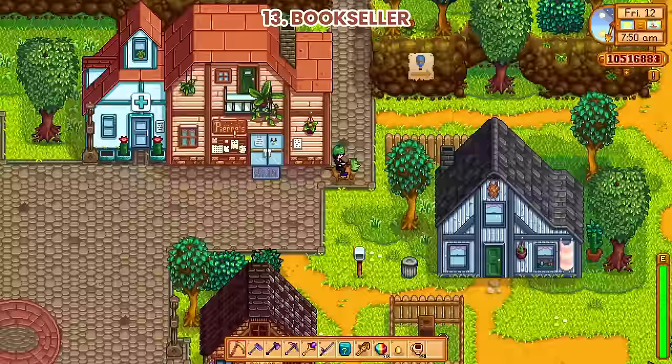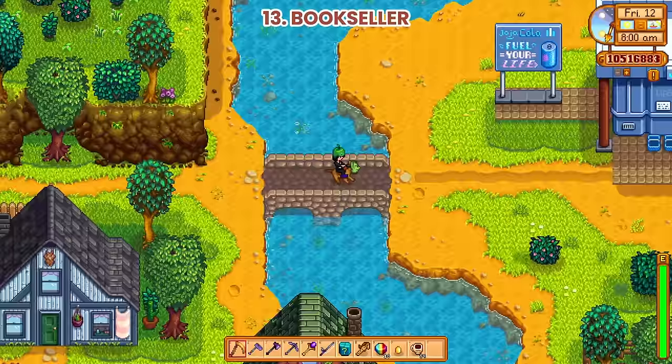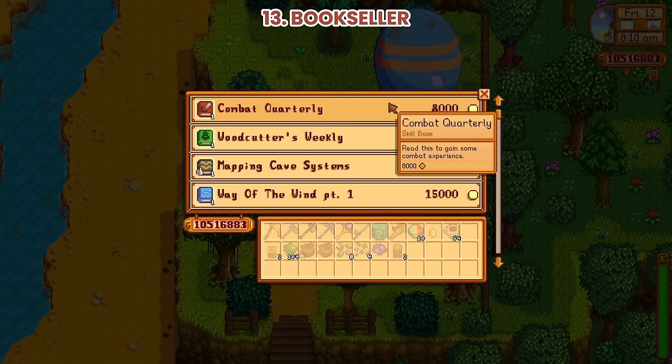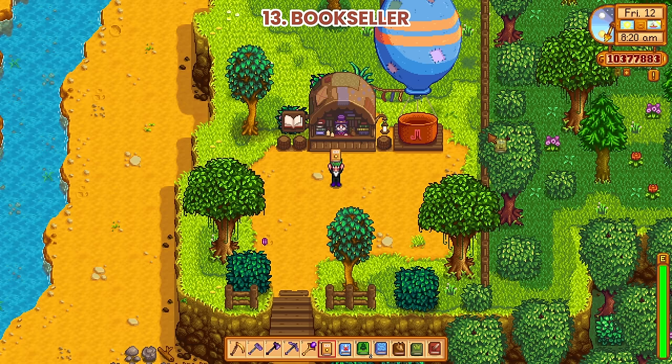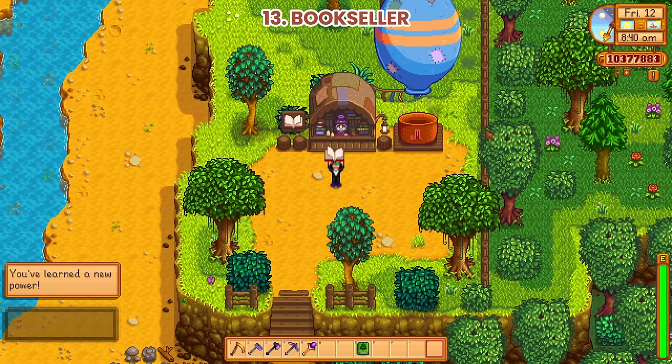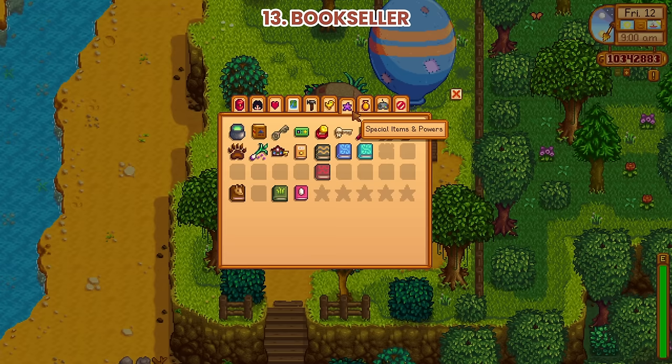Number 13: Bookseller. A bookseller now comes to town twice a season via Hot Air Balloon, located just above the Joja Mart. This bookseller offers a lot of books which will grant you permanent boosts, such as increased speed or additional experience points in combat. You can see here all the powers you obtain from the books.